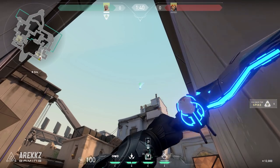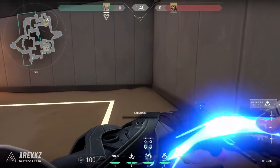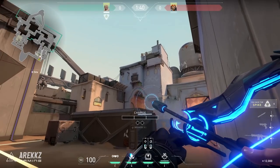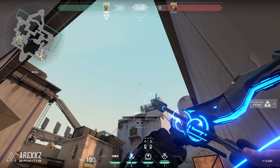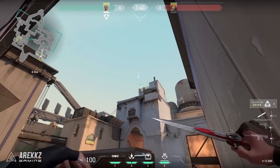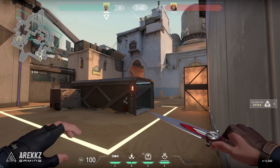For the third defending shot, we're moving over to B-Sight with a shot into B-Short. Stand right in the corner, line up with the left side of the highest part of the building, stop just above the height of the antenna to the right, and charge into the second bar. That will place the arrow cleanly over here, revealing everybody trying to make that push.